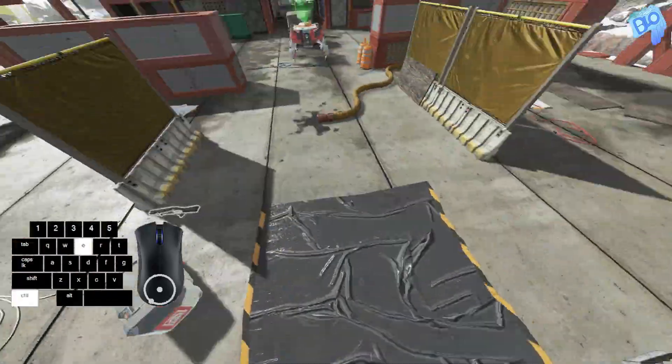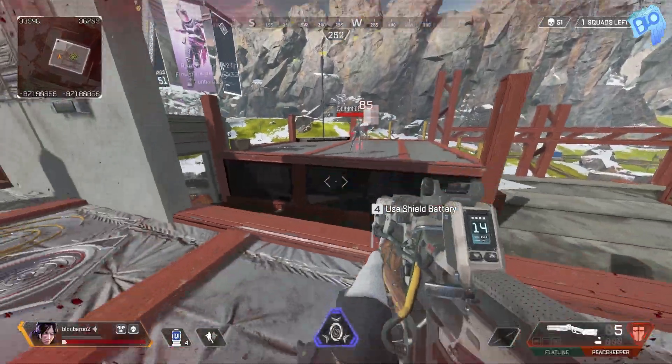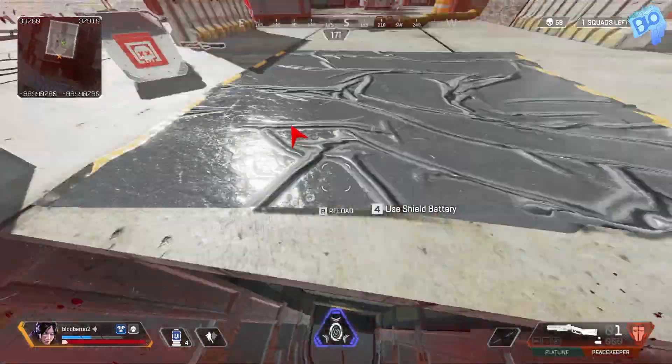Learning the basics is not enough. You're gonna need to learn how to go at a zip line from a diagonal angle and still perform an elite jump. To do this, everything is the same except during your slide, instead of looking behind you, you'll want to look opposite of the zip line — and everything else is the same.